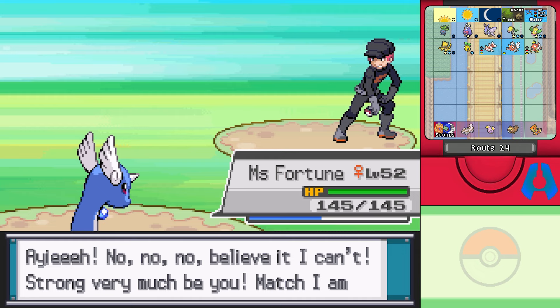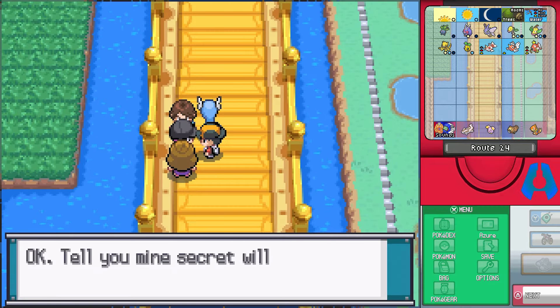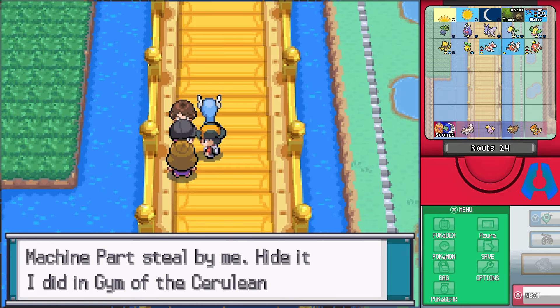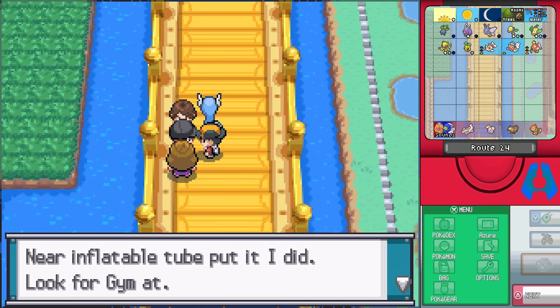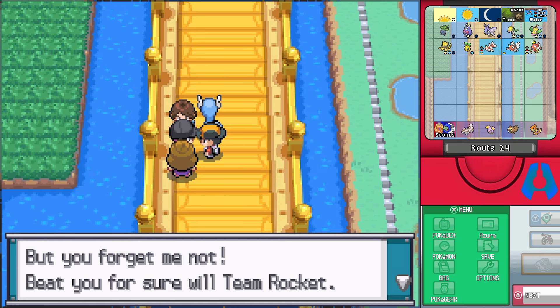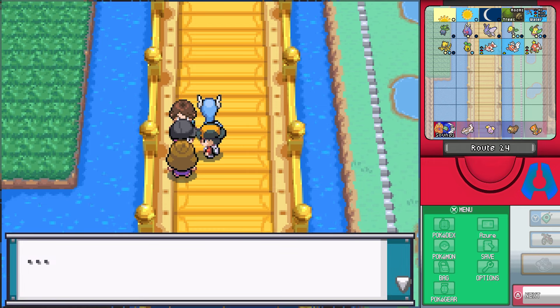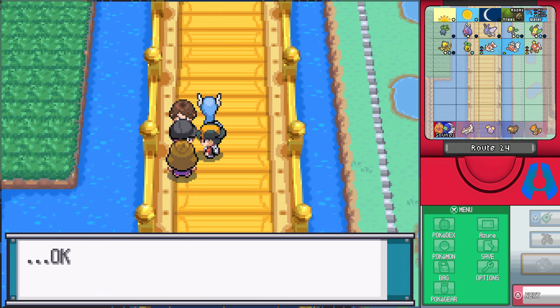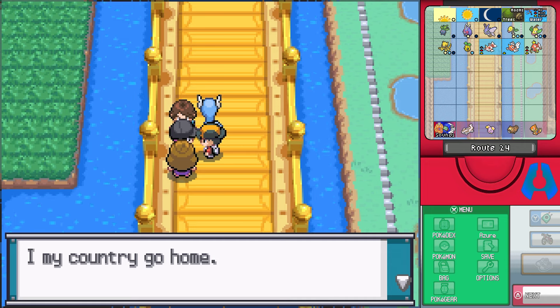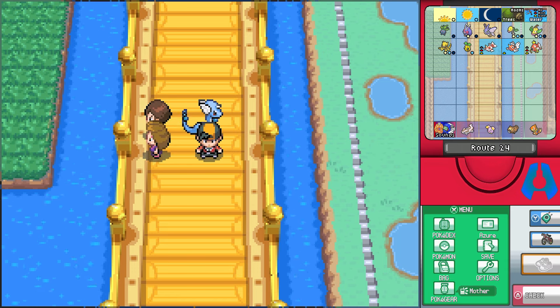Believe it I can't — strong very much be you. Match I am not to you. Tell you mine's secret, will I? Machine parts steal by me. Hide it I did in the Gym of Cerulean — in your inflatable tube, put it I did. Look for Gym at. But you forget me not — beat you for sure will Team Rocket. Come from Johto, will they? Mine allies, yes. Will revenge they are. Team Rocket bye-bye a go-go? Broken up, it says it is? Oh no — should I do what now? I and my country go home. Goodbye, so long. That was weird.